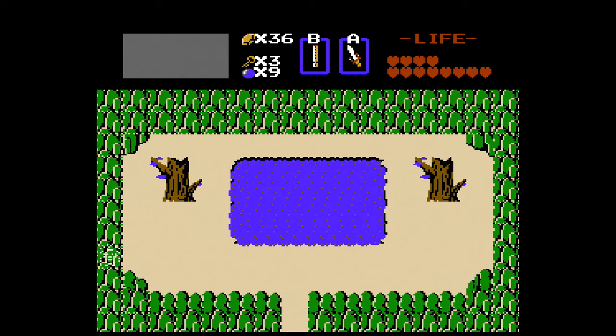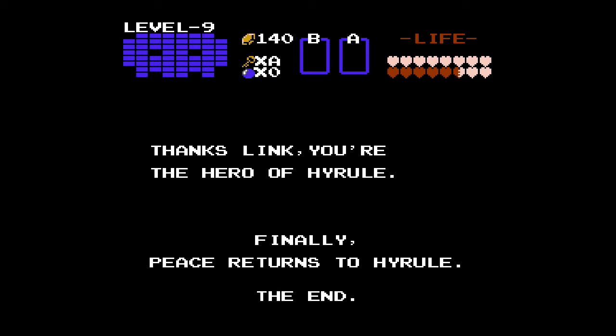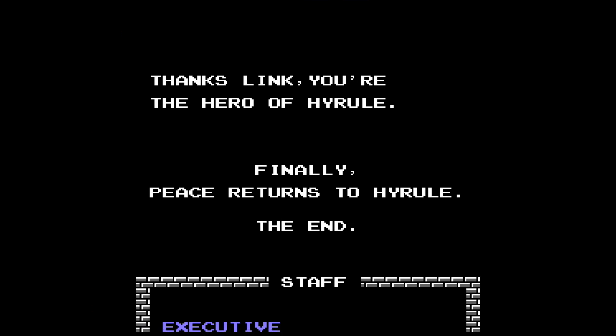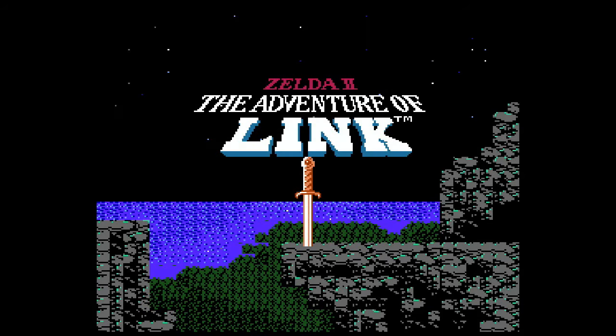For casual Zelda fans, you can skip this one, but diehard Zelda fans owe it to themselves to beat and complete this fantastic game. That's it for the first game in the series. Next time we'll look at the direct sequel, known as Zelda 2: Adventure of Link, which made drastic changes that made it the black sheep of the Zelda series, but inspired a lot of things in other Zelda titles. I hope you enjoyed this review and have a fantastic day!